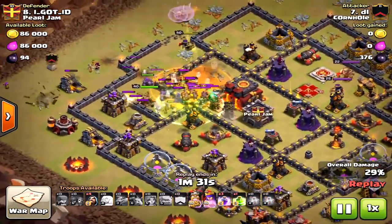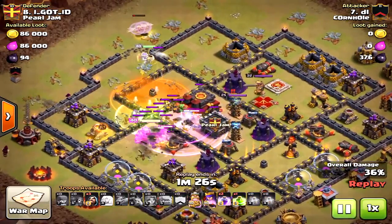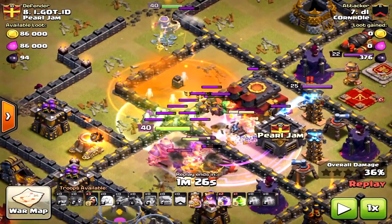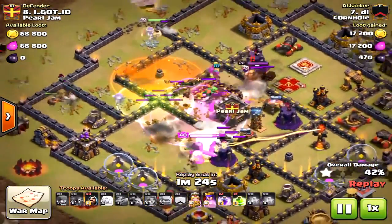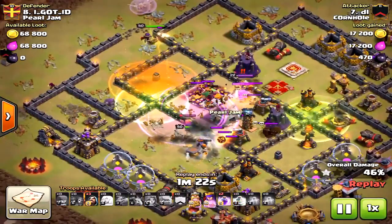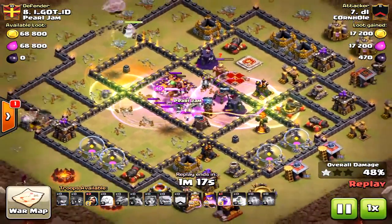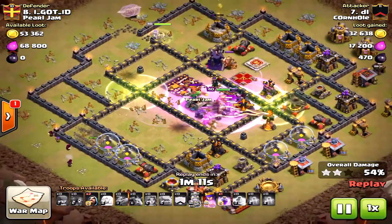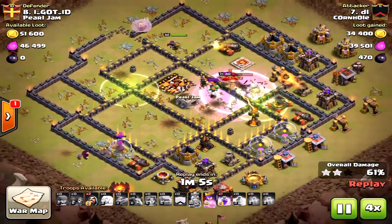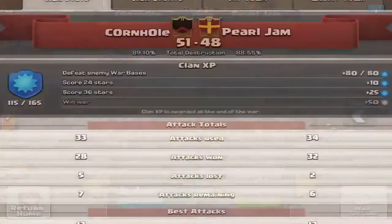If he had placed the jump a little north and into that compartment, it would have fit all three compartments and the queen would have hopped over. But because it was placed so far south, the queen locked onto the wall, which spelled doom. She should have been on the town hall, then the enemy king, teslas, and clan castle. The miners did a lot of damage to the west-southwest with some wizards, but those small spell placement errors add up.